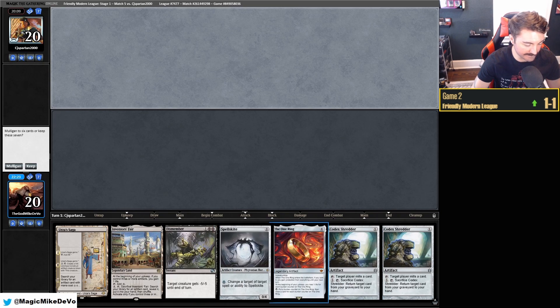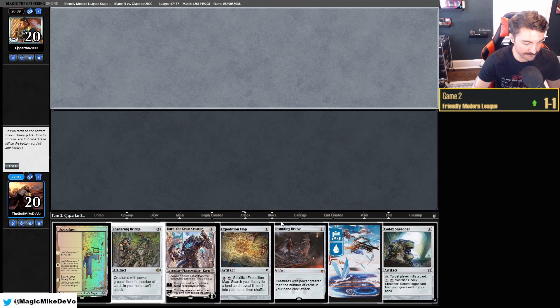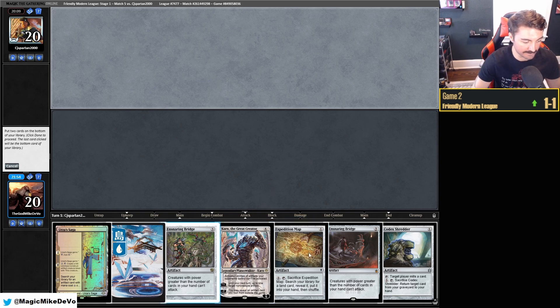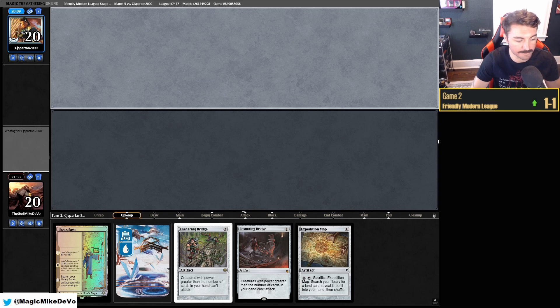No lands — going to mull. One good thing about mulliganing as a Bridge deck is you have fewer starting cards, which means you get empty-handed quicker. I'm half tempted to keep both Bridges. We're going to get Bridge with Karn. So keep with Bridges — they lead on Saga. Tower's a pretty good draw. If we can bang out Tron, just runner runner, and then empty our hand. They started on Saga — maybe they want to get a Cookbook immediately.